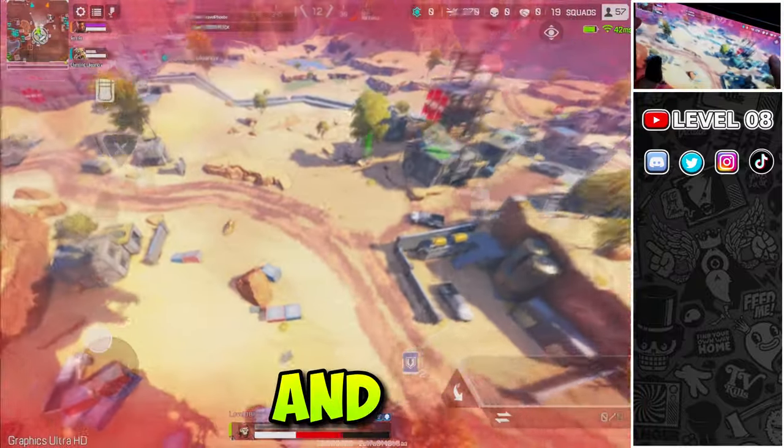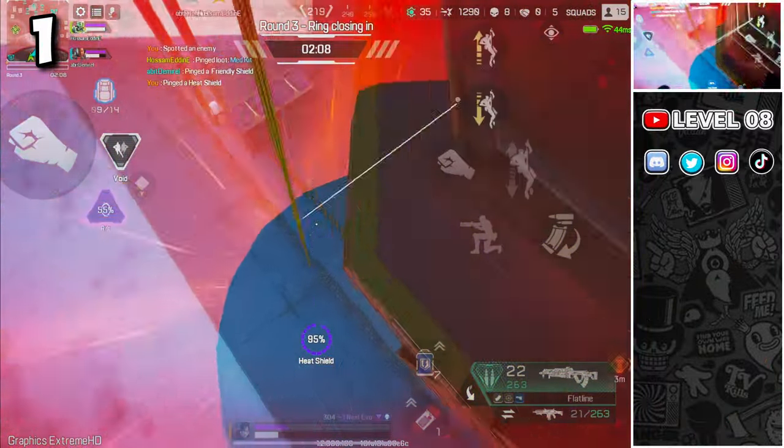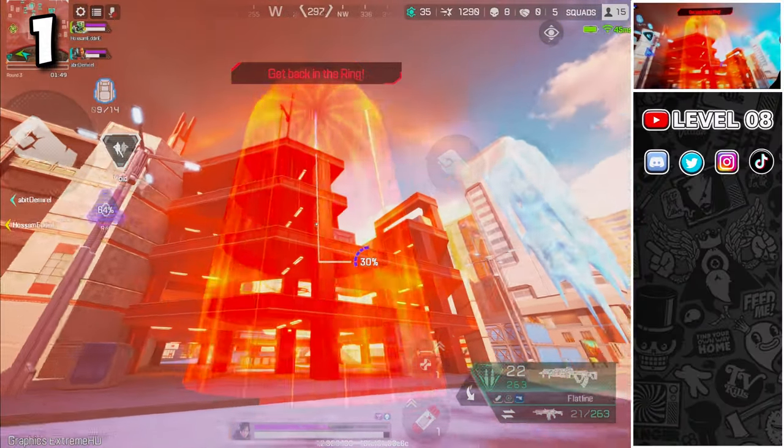Make a cup of coffee or tea and let's go! Heat shield works vertically, so if you place it on the edge of a building or a cliff like this, you will be fully covered from any zone damage on multiple levels.